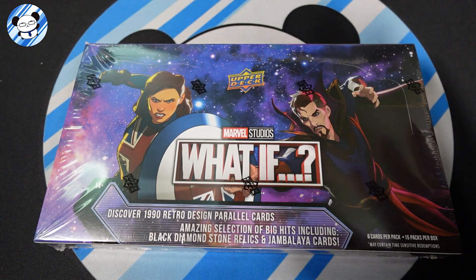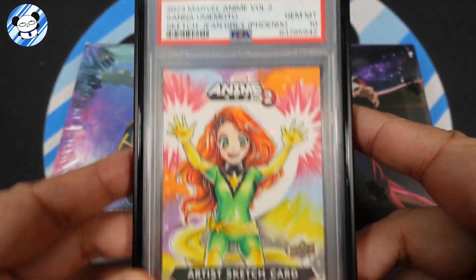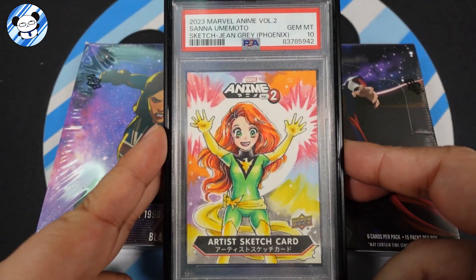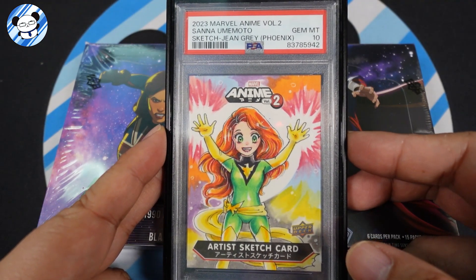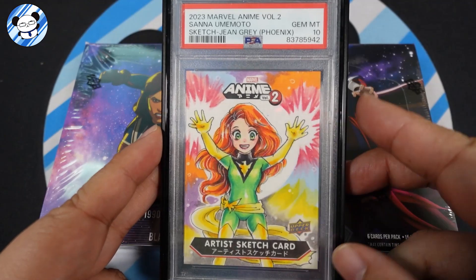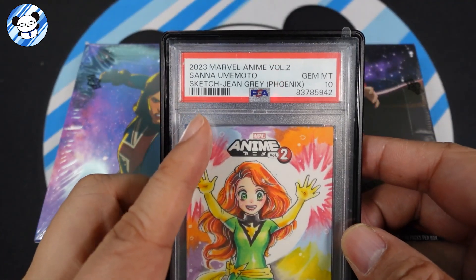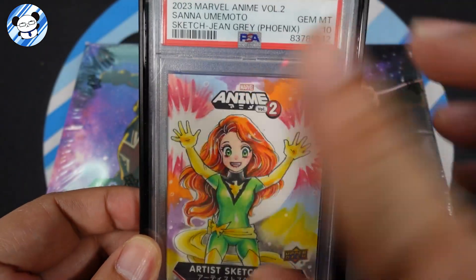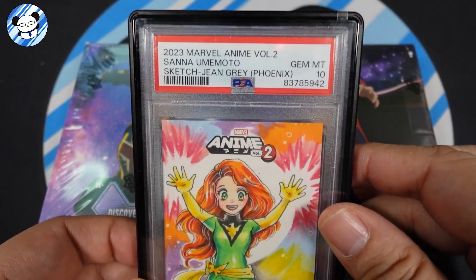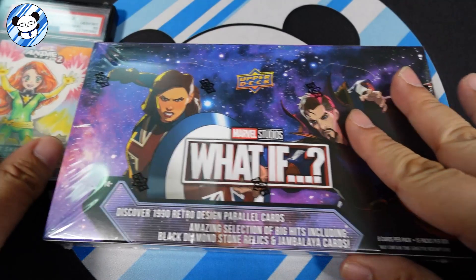Before we talk further about this box, I just want to show you guys this one. I got this from a break — I broke it myself but not on video — it's a sketch card by Sana Omemoto from Marvel Anime 2. Hopefully this will bring us good luck, with a PSA 10 right there.